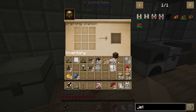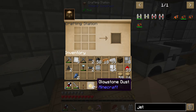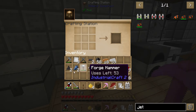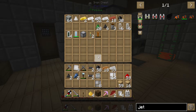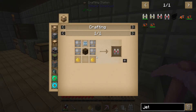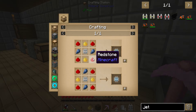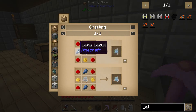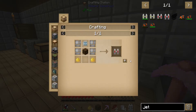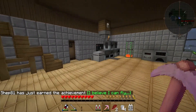Bat box — done. We've got the bat box, the glowstone, and the iron casings. The only thing left to make is the advanced circuit. We already made one of these — pretty much just surround it with glowstone, redstone, and some lanthanum. There we go, and we have ourselves an electric jetpack. I believe I can fly!